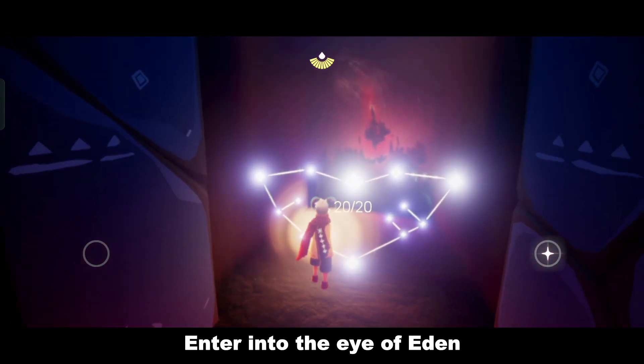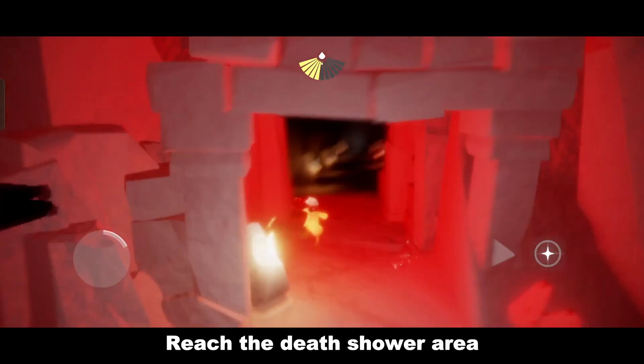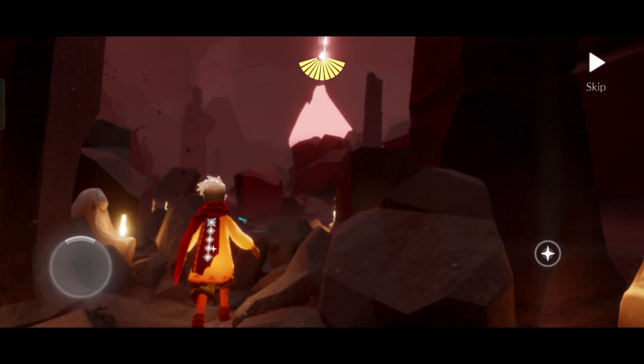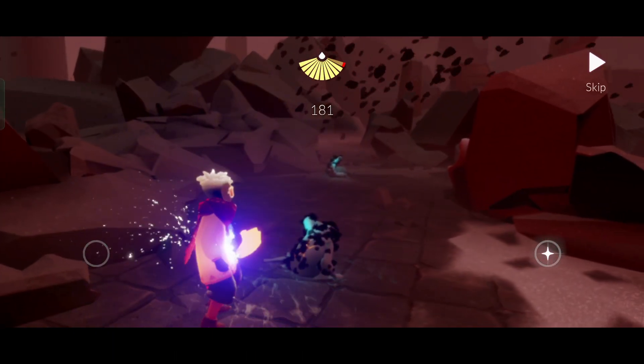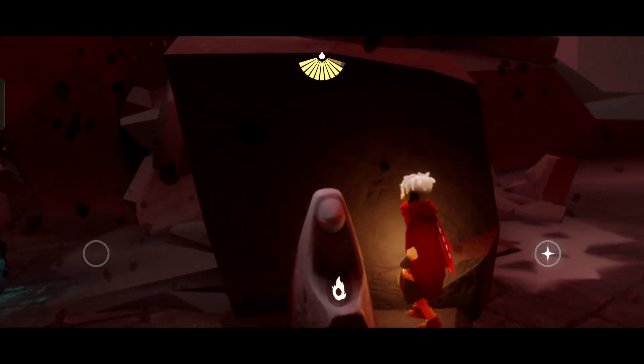For doing this trick you need to go inside the Eye of Eden and after that you have to reach the dead shower area. Once you are inside the dead shower zone, what you have to do is just donate your one being. In this area you will find so many return shrine statues all over the place.